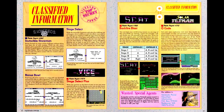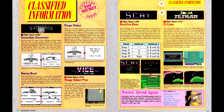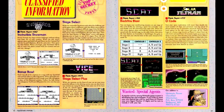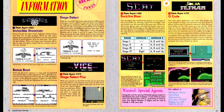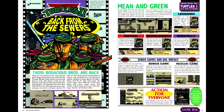The Classified Information column has also been tweaked — the Portable and Console sections have both been combined into one. There are some flubs in the headers in this section, which is kind of a bummer. Of note this issue is information on the Master Class in F-Zero, which you unlock by beating the first three classes of the game.